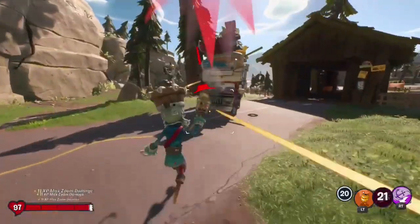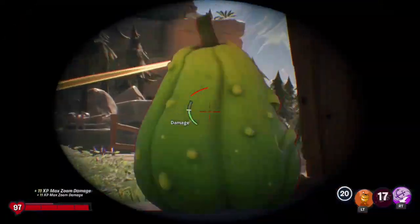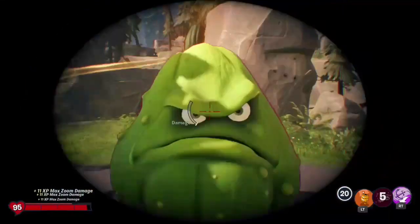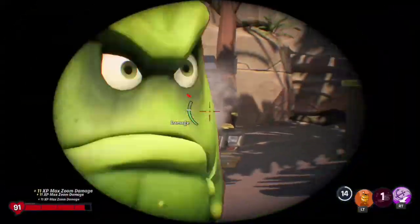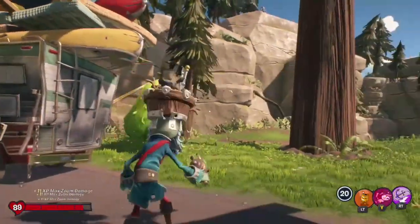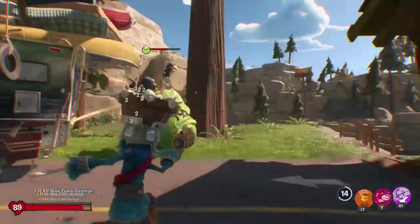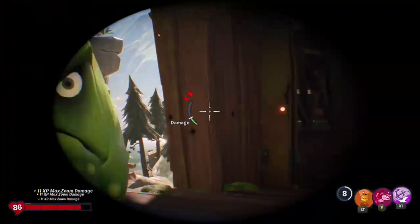It's also worth noting that if this ever happens to you and your Squash is low health like mine was, you actually don't need to land the Max Zoom in order for this glitch to work. You can shoot the Max Zoom outside of the Squash and purposely miss him, and then hit him with the Scatter Shot, and it will still register every Scatter Shot bullet.